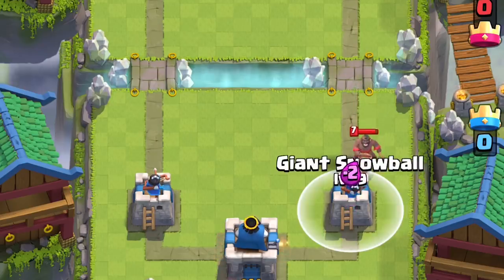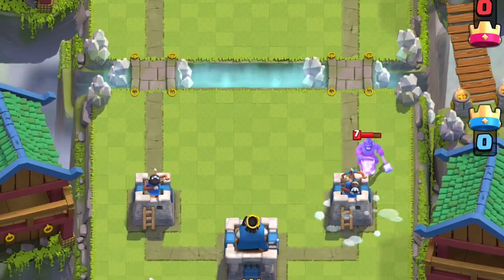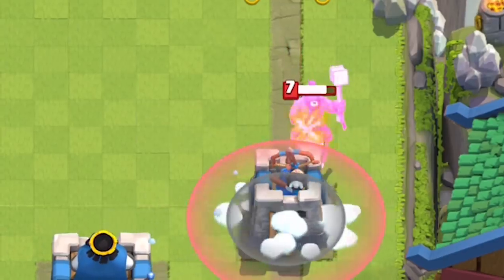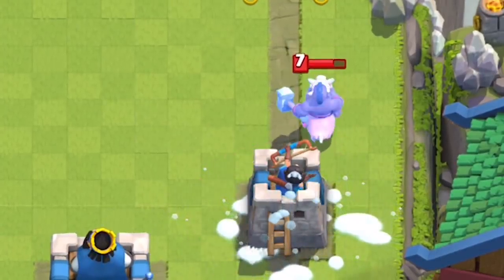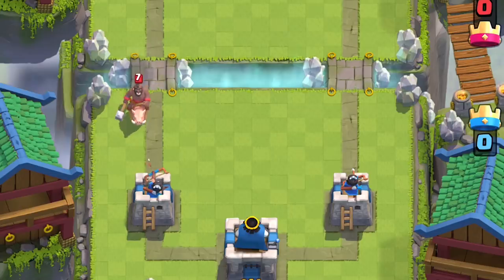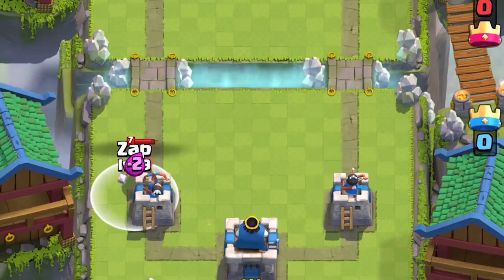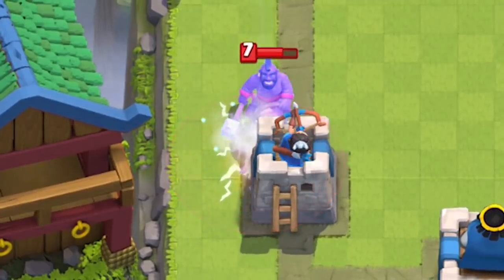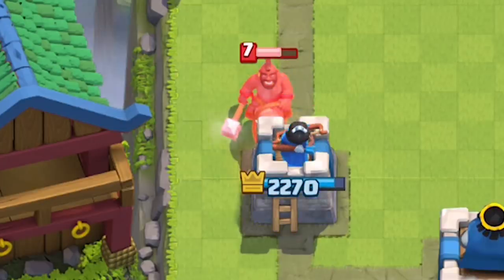Knockback is the only true stun in the game. For example, if you have a Hog Rider that is about to swing at your tower, the knockback actually resets its attack frames back to zero. Compared to if you use Zap, the Zap merely freezes the Hog for 0.5 seconds, and the Hog will finalize its initial swing as it comes out of that 0.5 second freeze.